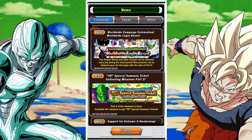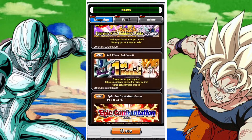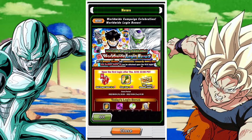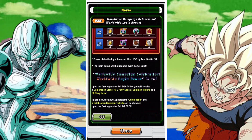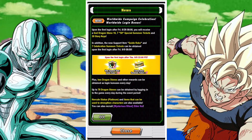I have already covered the Metal Cooler EZ-A and the tickets. I'll place videos to them in the top right-hand corner when appropriate, but this video was filmed slightly earlier before some of these things were available. In terms of login bonus, nothing much has changed, but there was a notable login bonus. If you log in after the start of part 2, you will receive 7 Celebration Summon tickets and a brand new support item, which looks pretty interesting and I'm interested to see just how good it is in certain content.